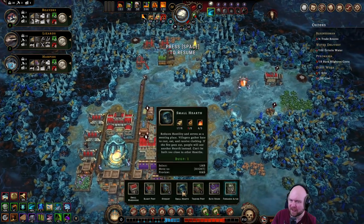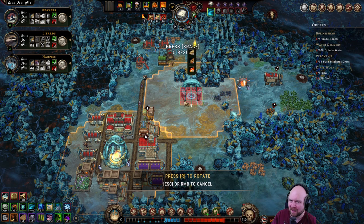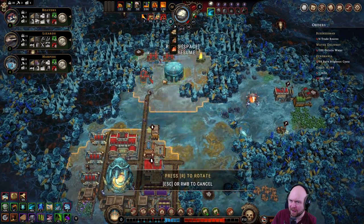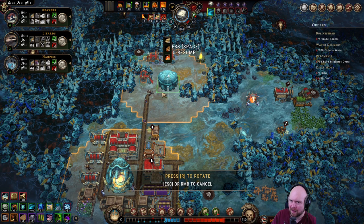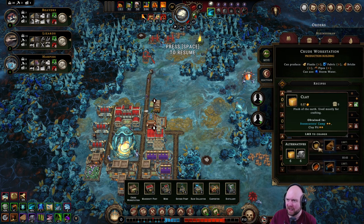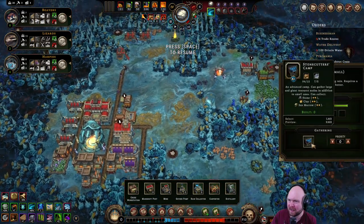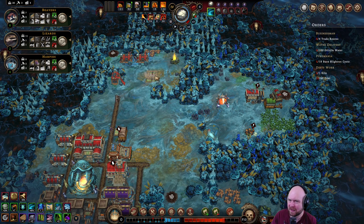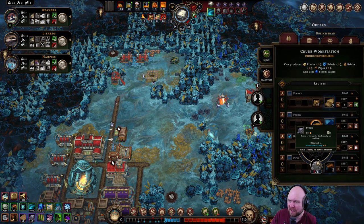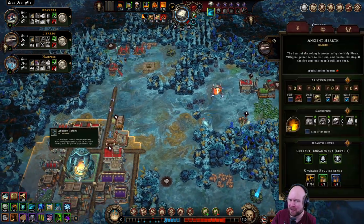Oh, we have overloaded this hearth something fierce. How do I get brick? I don't have any way to make brick, and I also don't have any raw material to make brick with. I have to make a mine, and to make a mine I need stone. Okay, so we can make a mine so that we can make a small hearth so that we can make enough houses.